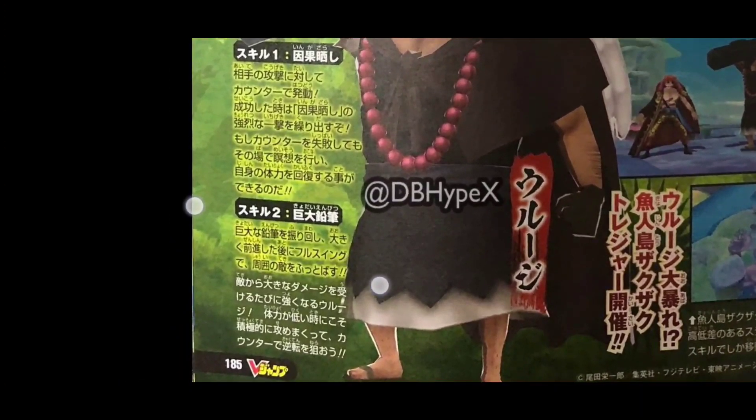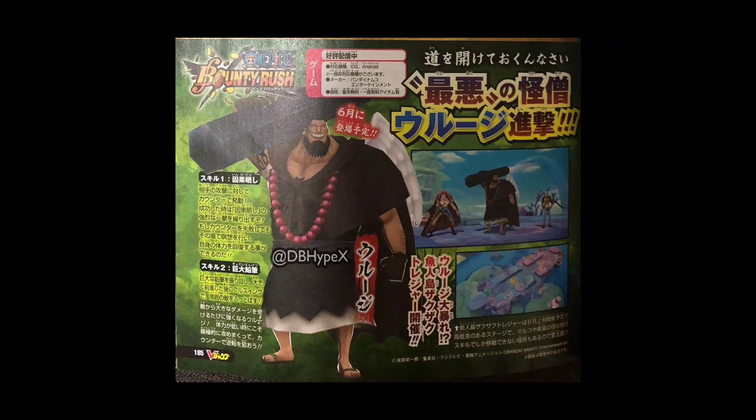Skill 2 is his — they call it a pencil, but it's basically the pillar attack. He takes one step forward and swings at the opponent, so it does knock back. The lower his HP, the more damage he does. Basically Uruj has this Devil Fruit where the more damage he takes, he can deal more damage — something like that. So this could be pretty interesting.